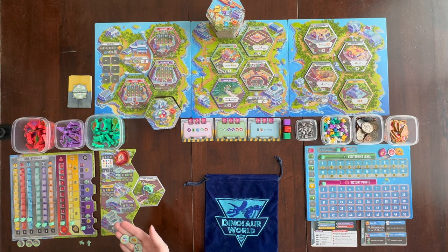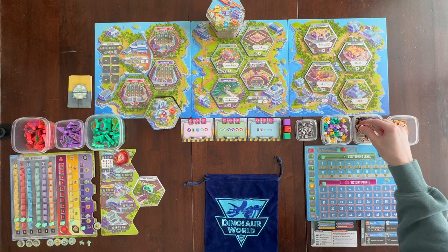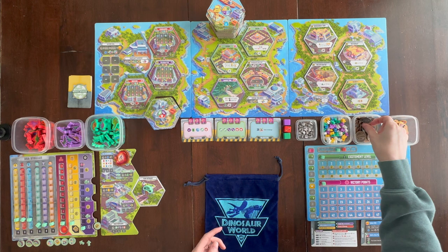We'll choose the money. Turn order determines how much money you start with: the first player gets eight coins, the second gets nine, the third gets ten, and the fourth gets eleven. So for the first player, they get eight coins, and since they chose two extra coins as their starting bonus, they actually start with ten.